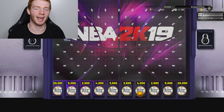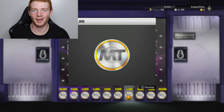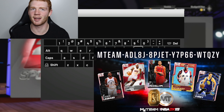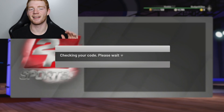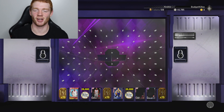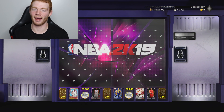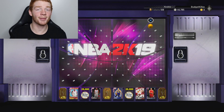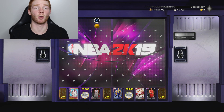We got the third best amount you can get - not complaining with that. I saved the best locker code for last because this is the best locker code they've given out all year. It gives either a player, tokens, or MT. Just check out this board - it is absolutely insane. None of the players are going to go for that much except maybe TMac. The main thing I want is the 25k MT, so let's try and drop it there.